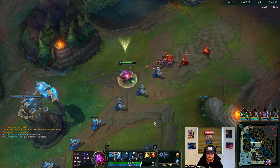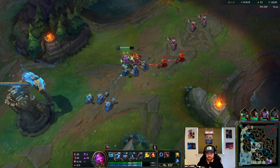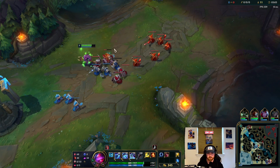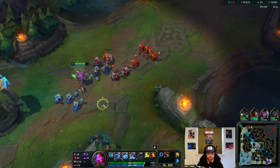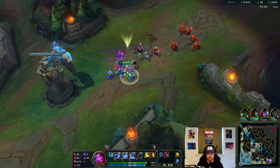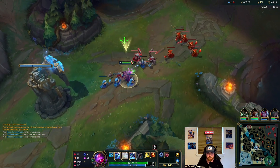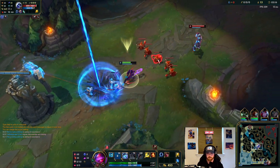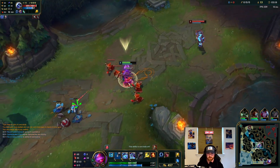Now that we have our level 3, I'm absolutely going to zone him off of this minion. Get a big trade on him there — almost can ignite him. He's going to have to TP in, so we're going to have him burning his TP super early. If he greeds and comes back to the wave, we'll be able to kill him. He's going to miss a whole wave here almost, because this is a big stacked wave. Even though we don't kill him, we're going to come out extremely far ahead.